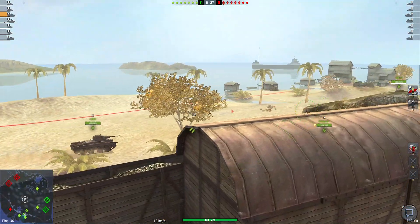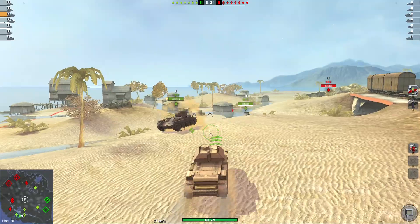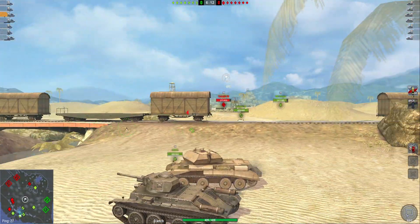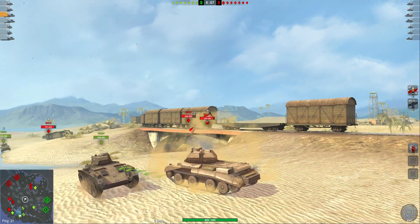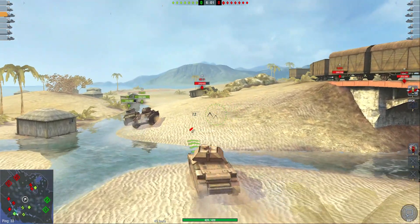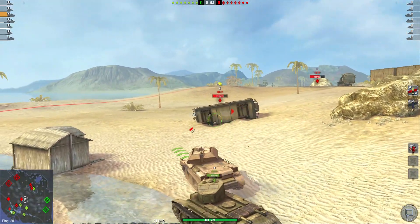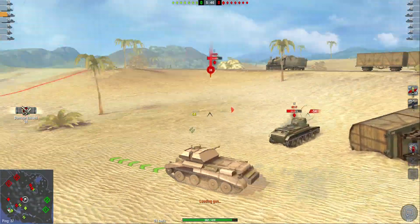I'm going to stay and attack — I do like to stay with someone when I'm battling. I'll stay with this guy. Wait, that tank is a bit bigger than mine. I can see someone right over there. I noticed the tanks spawn differently — I just don't know why some of them spawn in different spots. I'm going to risk it and see if I can get this one.